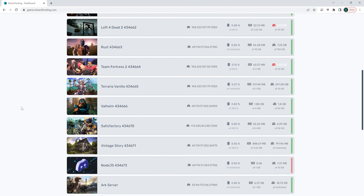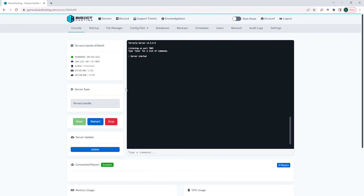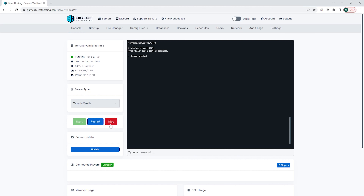First we're going to log into our BisectHosting games panel and choose our Terraria server. Next we're going to choose the red stop button.